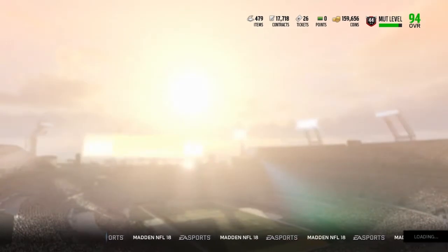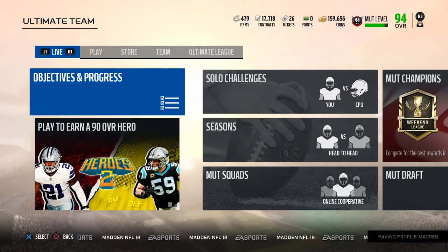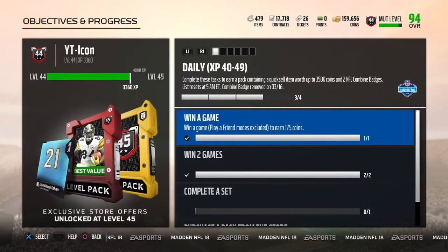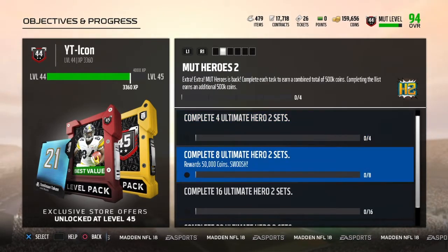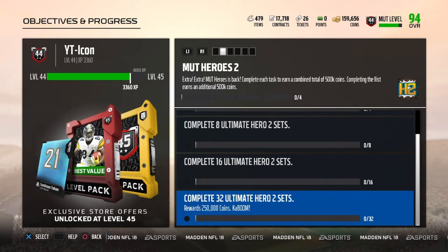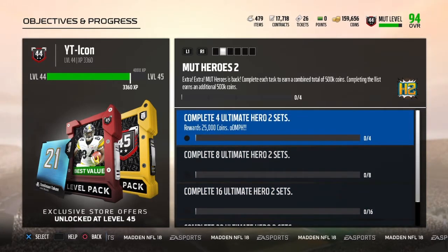There are some objectives you can do to get up to a million coins, but the objectives are kind of tough — no one's going to do them except if you spend money on the game or already have a ton of coins. You have to complete all 32 Mutt Hero sets if you want a million coins, because all of this adds up to 500k, and then you get an extra 500k for completing the list.